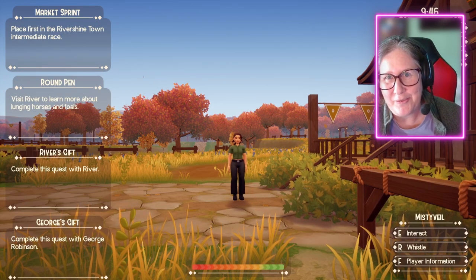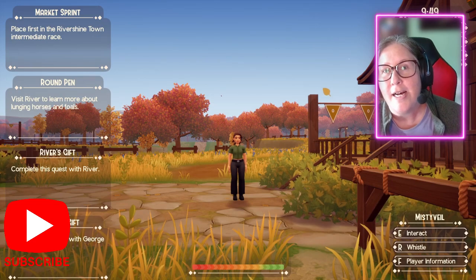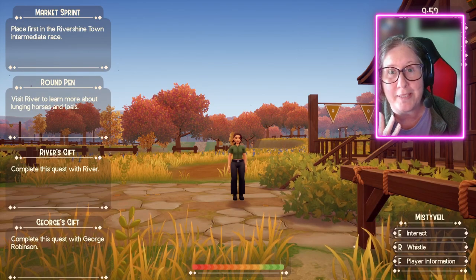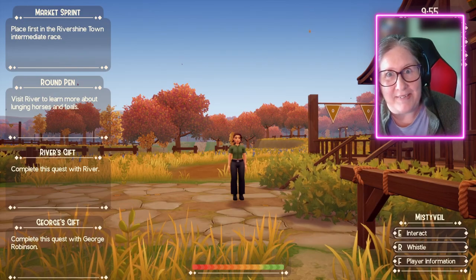Hello everyone, welcome back to Rancher Rivershine. We are doing the beta testing for the next update. We have full training, horse personalities, travel stones, foraging for some specific items, and horse heights. Oh my god, let's dive into it.